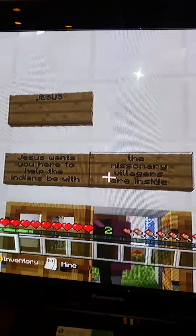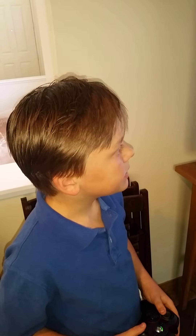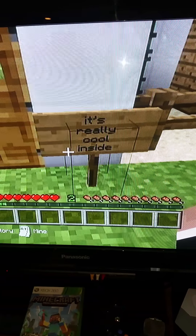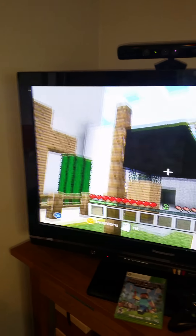The missionary villagers are inside. It says: 'Jesus wants you here to help the Indians to be with Jesus.' And this one - it's really cool inside. Okay, take us in. This is my bell and all my decorations.